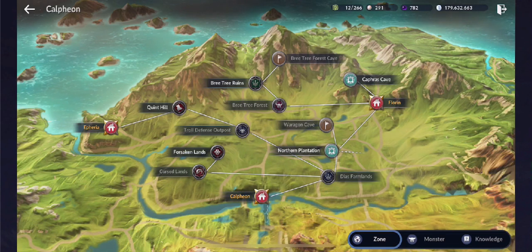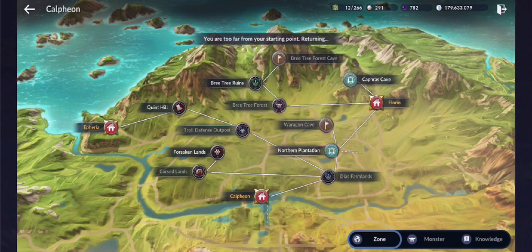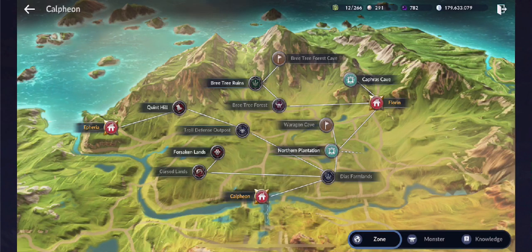When you enter North Calpheon, you come out very near Calpheon City — either through the Northern Plantation or the DS Farmland. Up north would be Florin, and Eferia is on the far west. You can survey the map here and take note that from Calpheon City, Eferia is around 2,000 food consumption and Florin is around 3,000 — giving you an idea of how to plan your trade routes.